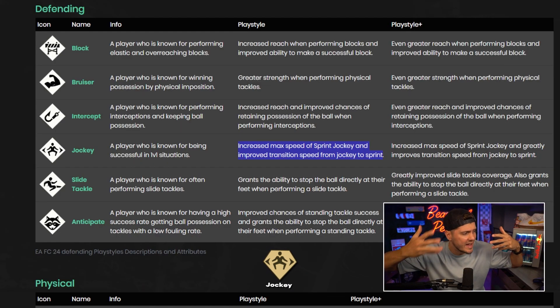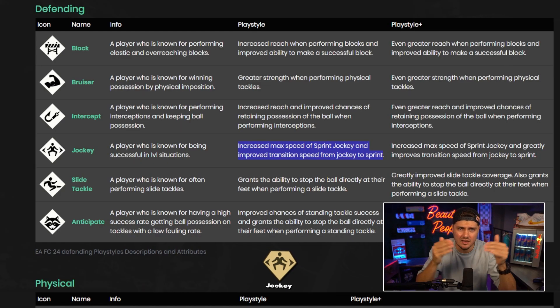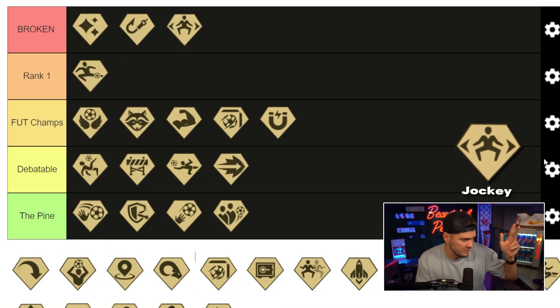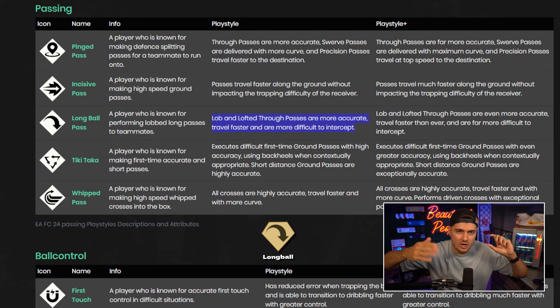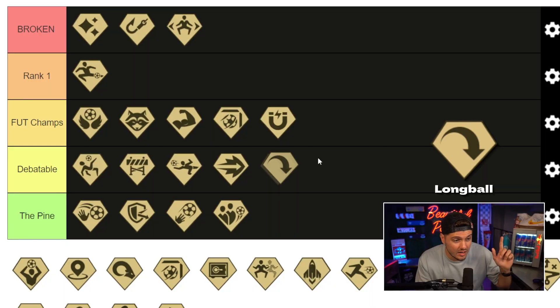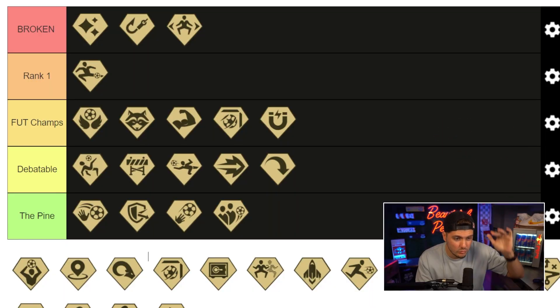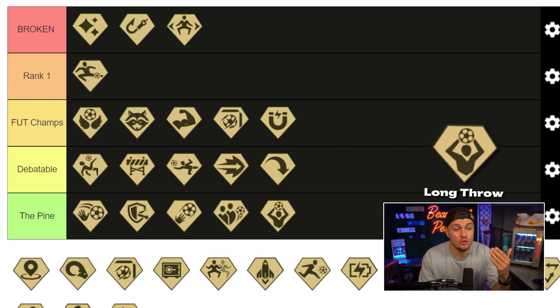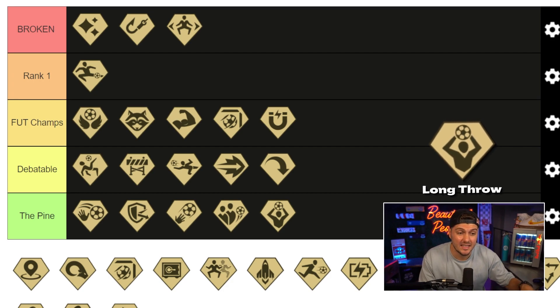Jockey — increased max speed of sprint jockey and improved transition speed from jockey to sprint. This is all I do; I never touch the contain button. Sprint jockey, resurface, reangle. Jockey is joining intercept — yes, please. Long ball pass: if we're talking about switching the pitch, I don't necessarily believe this matters dramatically. Going debatable, but it could move. Long throw — it's not new, absolute pine. I don't even know if I've used long throw every year I've played the game.